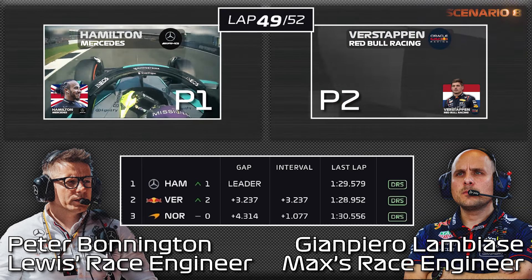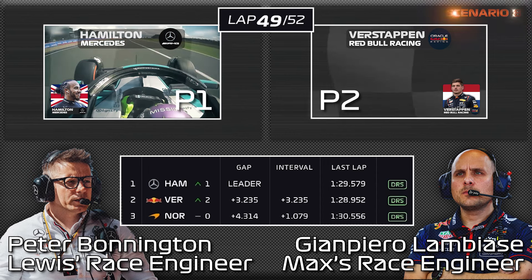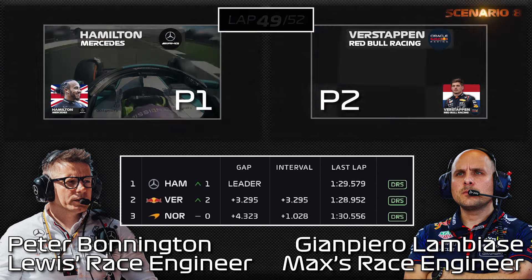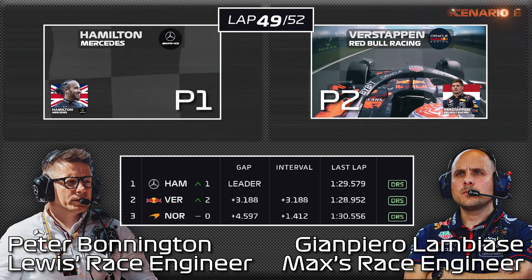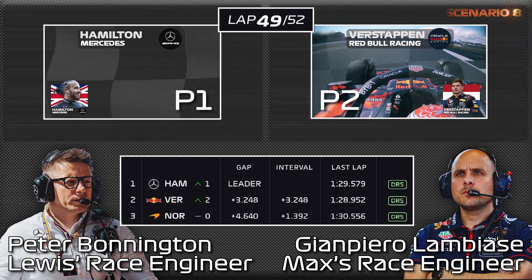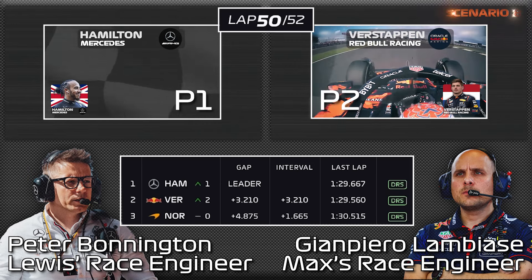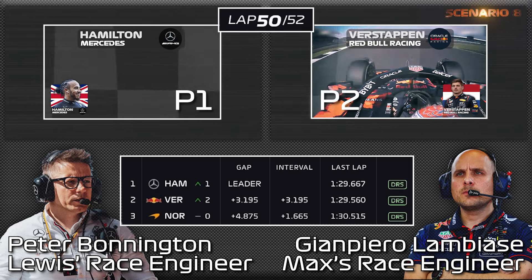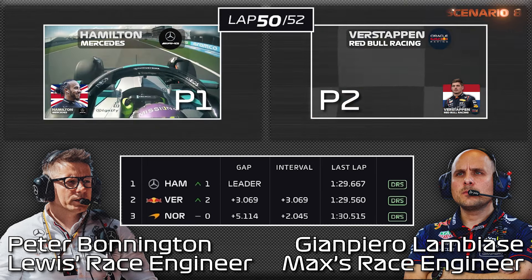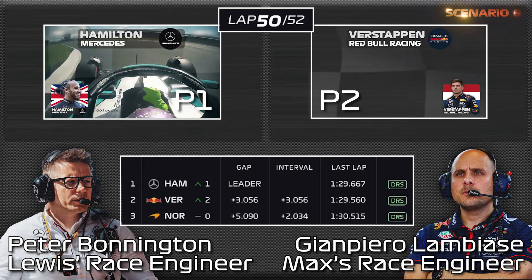Blue flags. Copy, copy. Three when you cross the line. Lando does not have the RS. Hamilton 29.6, gap is 3.2. Three laps remaining. Blue flags. Copy, copy. Verstappen at 29.6.